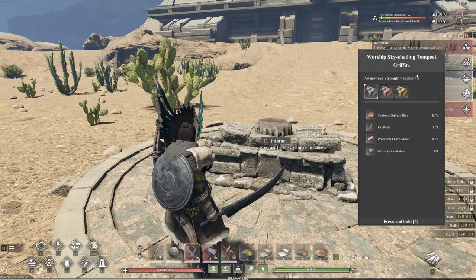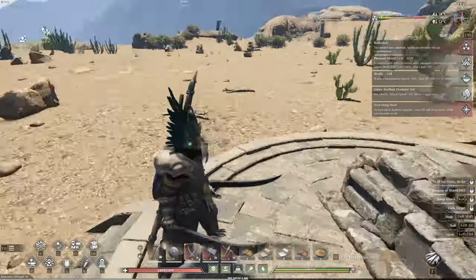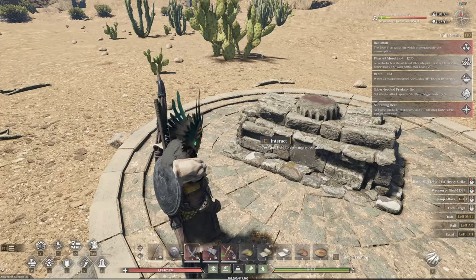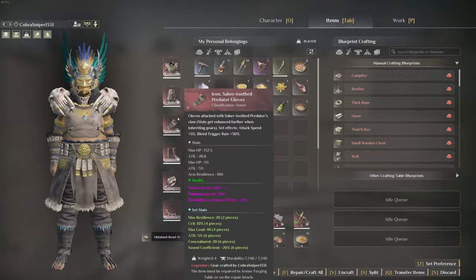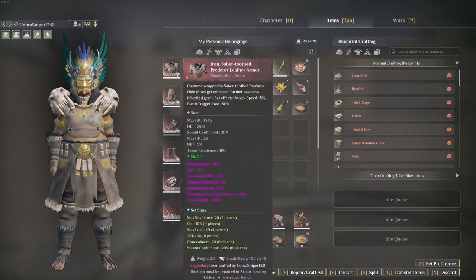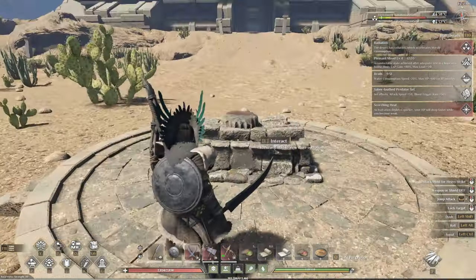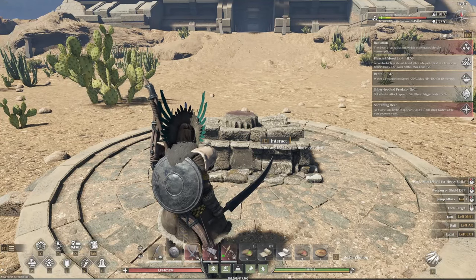First, you need to be Awareness Strength 45 — that's pretty up there. This is a late game boss, which means for preparation you're going to want at least high level iron armor, if not steel armor. I'm coming into this with iron saber tooth armor with some mods on it — they're all legendary — and I've got 2800 health right now.